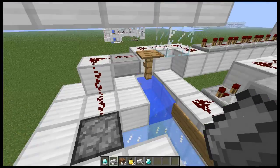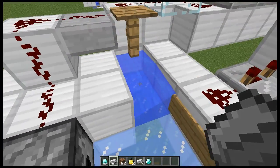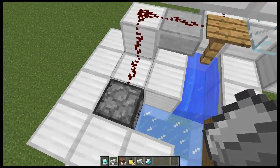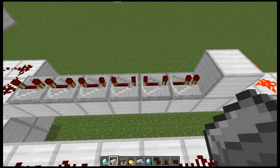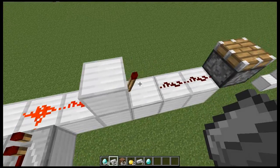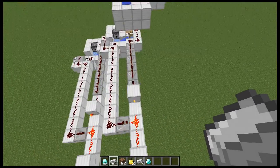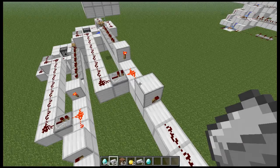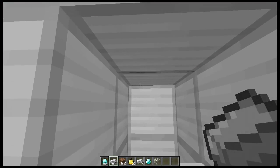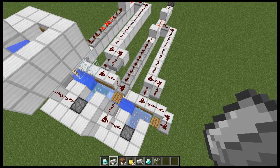Whenever I pay an item by throwing it, it'll land on this pressure plate, give one pulse, and then fall down to this water. Whenever the pulse is given, it will activate this dispenser full of iron, as well as come through a long delay, go through a double inversion — which is necessary for later parts we'll talk about — and then go to our output. In this case I made a piston, and this would be the output for iron blocks only. Remember that.